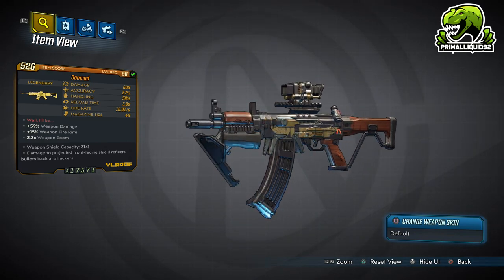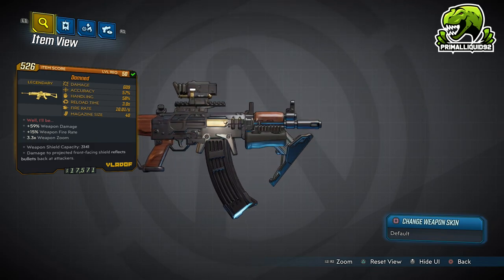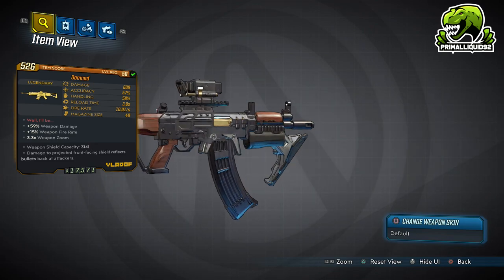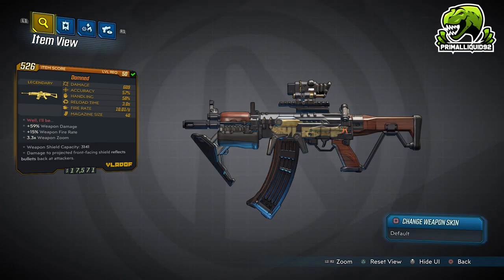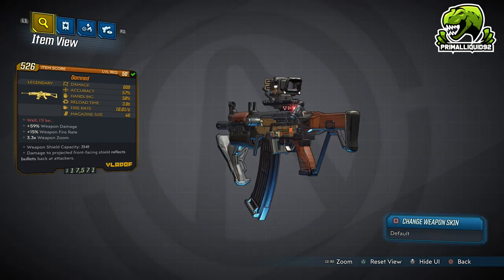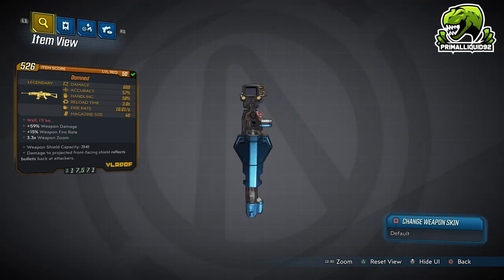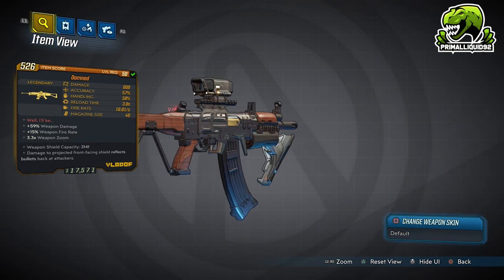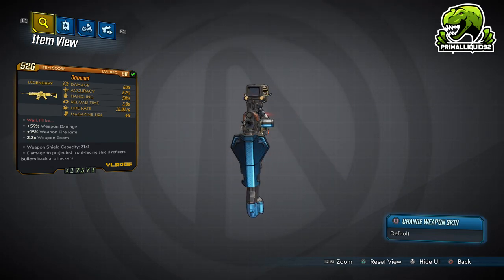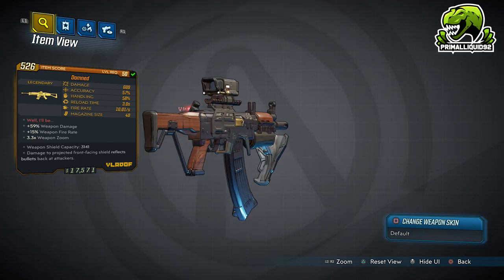The weapon itself is interesting. It's a Vladoff Assault Rifle, however it does have a shield like Hyperion weapons do, with a capacity of 3,141 at level 50. It does reflect bullets back to attackers as well. Unfortunately, at level 50, the shield really doesn't last that long though.